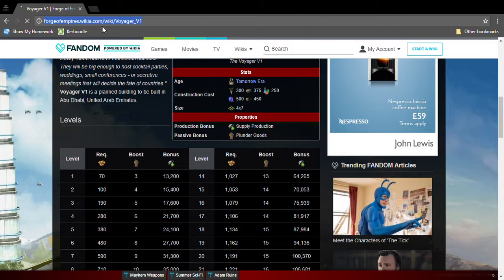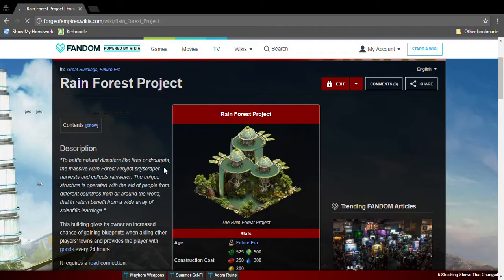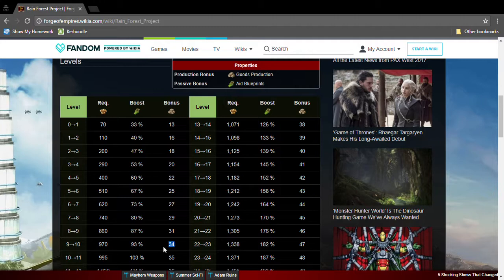Now let's go into the future. The first one is the Rainforest Project. It's Future Era and needs Future Era goods. It's a six by six and this great building is insane — it gives a higher chance of getting a blueprint when you aid someone, and produces goods. At level 10 it produces 34 goods and a 93% chance of finding a blueprint when aiding someone. This is a must-have great building.